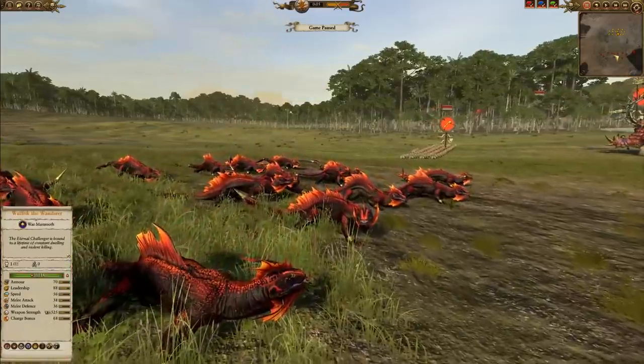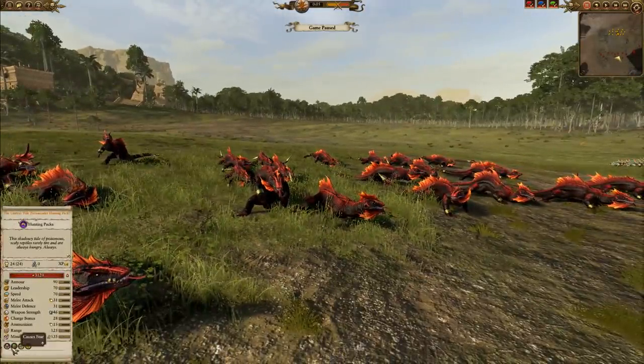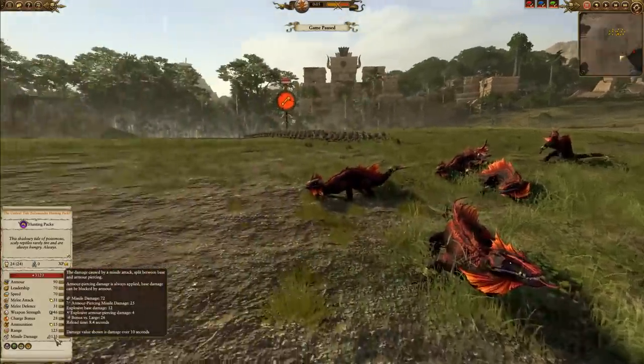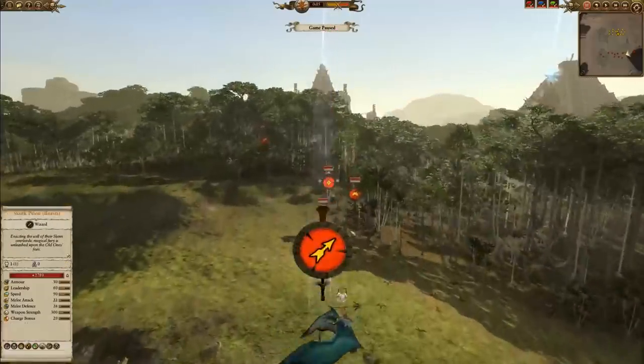The Umbral Tide is a little bit different than your normal Salamander Hunting Pack. They do have perfect vigor as well as stalk, so you won't see them until they're upon you, and then they're going to be unleashing payloads of damage. Their missile damage is a little bit faster due to a slight increase in reload time — 8.4 versus the standard 11.